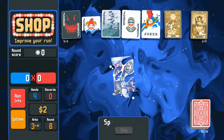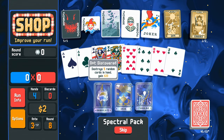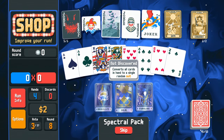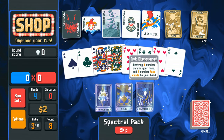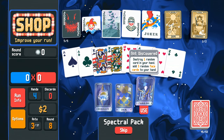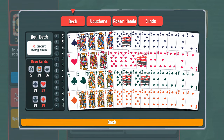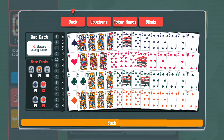Taking two free random tarot cards from the Moon: a Sun card that converts three cards to hearts, and a Chariot card that enhances one card into steel. I also take a Jumbo Spectral Pack. These are new — spectral pack options include: destroy five random cards and gain 20 dollars (no thanks — I don't want my enhanced kings destroyed), convert all cards to a single random suit, or destroy one random card and add three random face cards. I chose the last option — Familiar — and lost an enhanced king but gained an extra ace, king, and queen.